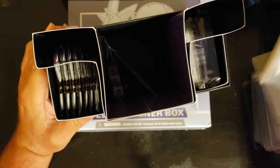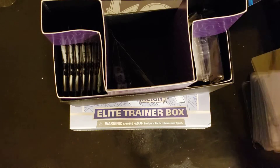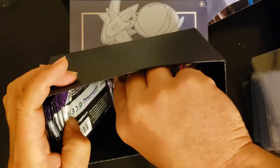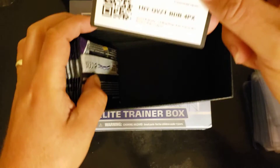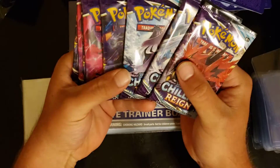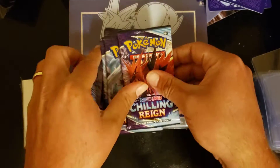Alright, not going to spend too much time looking at the book, let's get into the ETB. They put a Battle Styles book in here — interesting. We got a damage counter, some cool looking dice, our sleeves which we're going to be using today, dividers, a big stack of energy cards, and a code card. The pack arts feature Zapdos, Moltres, and Articuno. No particular order — let's get right into it and see what we can pull.